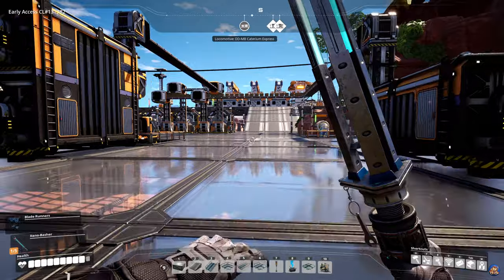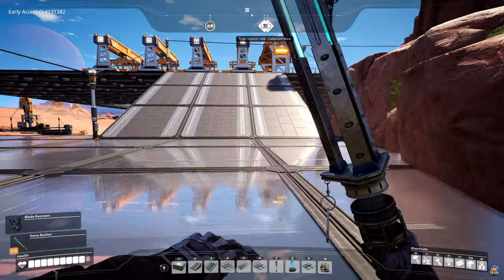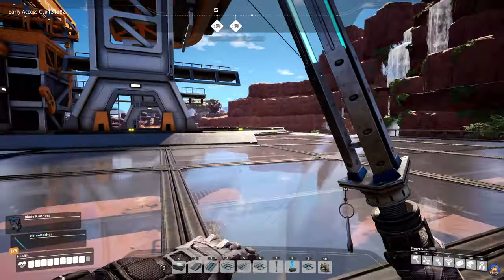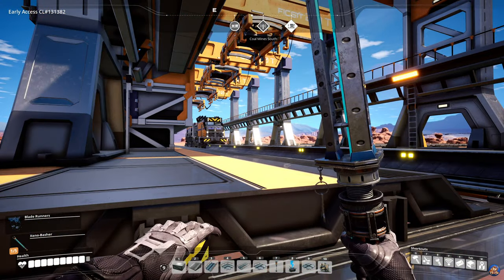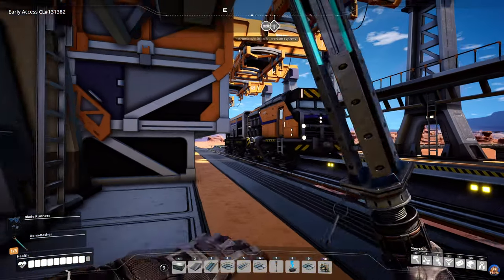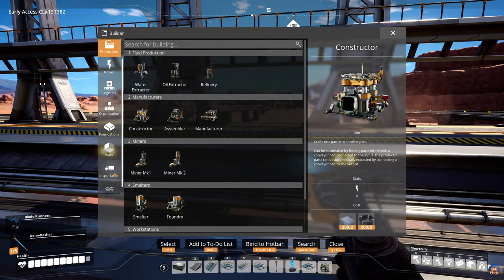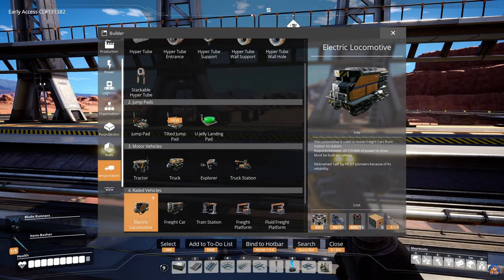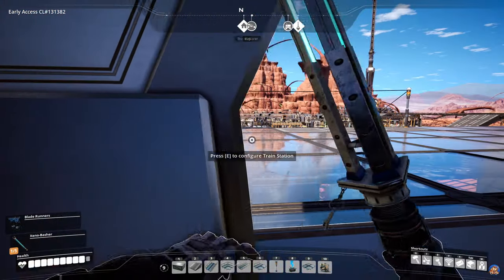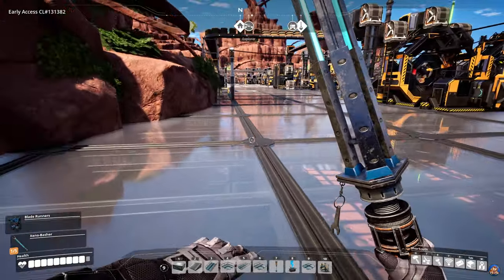One important thing: you can use long conveyor belts, but I would suggest using trains. That's one of the things we're going to rely heavily on in this transition — I'm going to build trains and use train outposts. I've taken the time to build the trains in such a fashion that my base has room for a lot of stations.